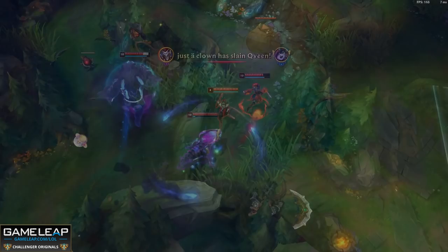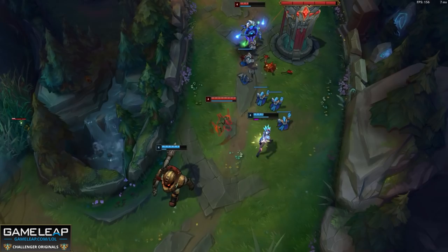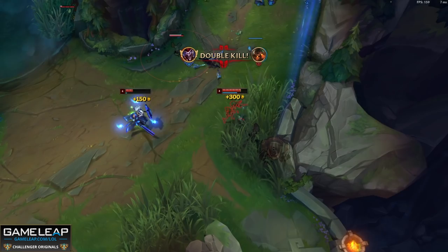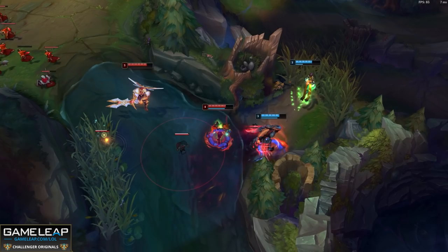So if you're ganking a lane that's really pushed up, just walk into it — no reason to Q behind that enemy champion. Your box can also be used to block skillshots. So if you're against a Lee Sin, an Elise, or an Illaoi, you can block that spear, that cocoon, or Lee Sin's first Q resonating strike. When fighting an enemy champion in the jungle and you think they're going to throw something at you, place your box down and it's going to block it.